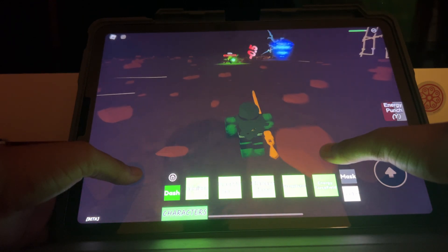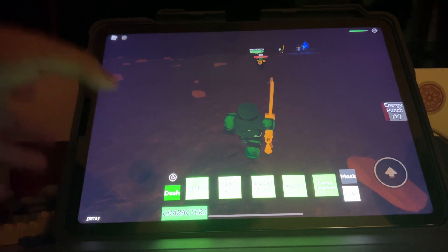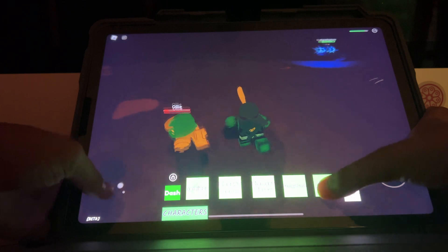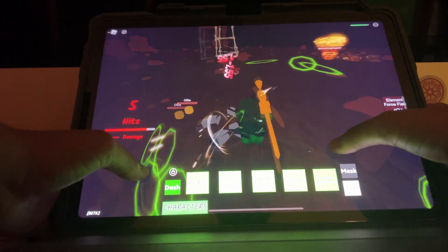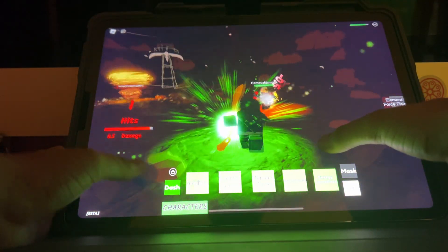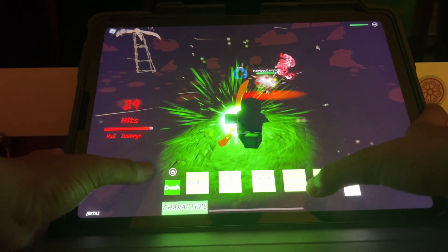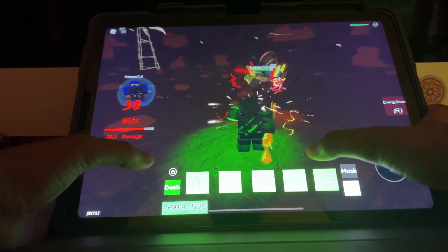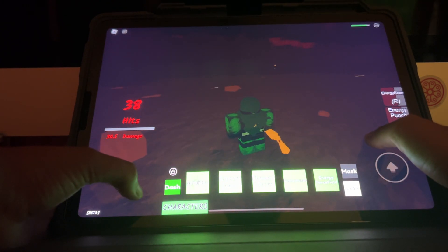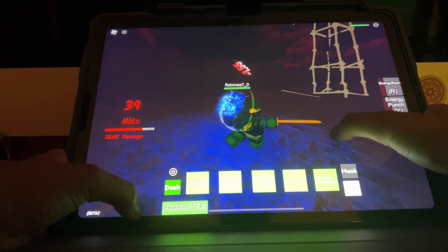Never mind. Next is the energy force field, which I really like because it blocks opponents out of your way so they don't really affect you. That was Lloyd. Oh, and each character — everyone can do this — it's like a dash and it even hurts your opponents.